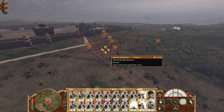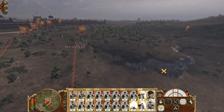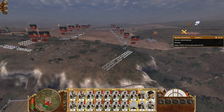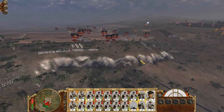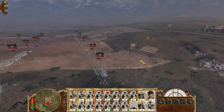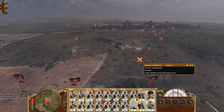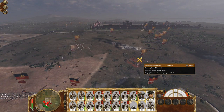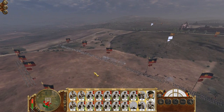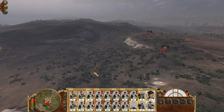Stop shooting there — actually find something else. Some camel nomads are approaching — more camel nomads. Even if I lose a bit of my infantry, I'm quite okay. Because I have a whole bunch of reserves — all of these men in reserve — and I don't think I'm going to utilize half of them.